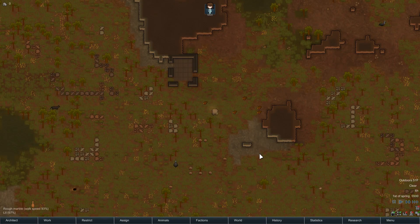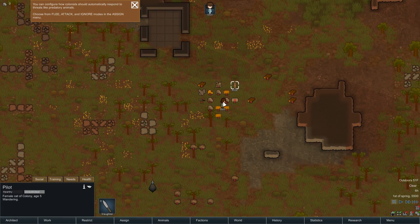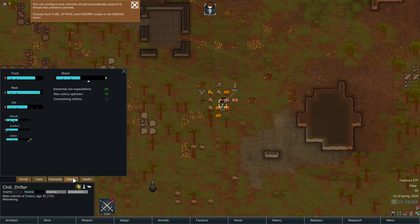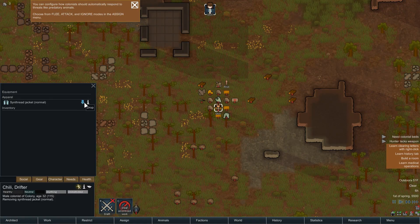Here she is - Chili. You get a free random bonus: a cat called Pilot. Hello kitty! Now Chili is actually wearing real clothing, though she might discard that at some point. She's got her skills and her needs. She has a small mood debuff. Let's see if we can make her drop trow - yes there is a way. There. Now she's all happy. Well, she should be. Cold! I don't know, she's uncomfortably cold.